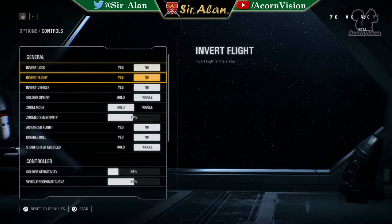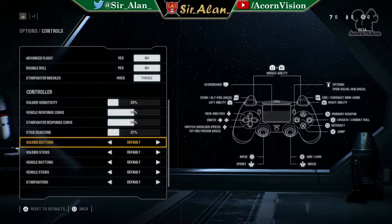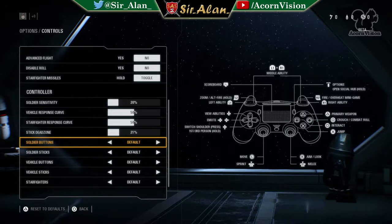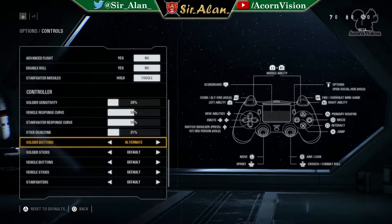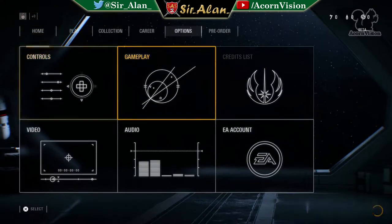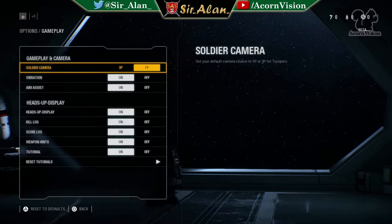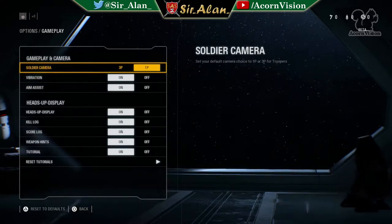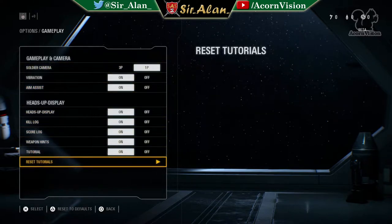Controls - invert, no. Stuff like this you can only really gauge once you've actually started playing it - I imagine mostly it's going to be similar. ADS, shoot, left and right ability, scoreboard, emotes, jump - yeah, it's pretty standard. Crouch using the R3 button - that's fine. Vehicles - again, I don't know until I play it. First person - so there's an option to play first person or third person, third person being over the shoulder. In Battlefront 1, playing third person was a lot better than first person, just because you had a mad advantage of being able to look further afield and round corners. So I might swap that out.